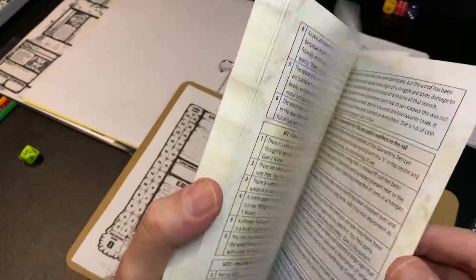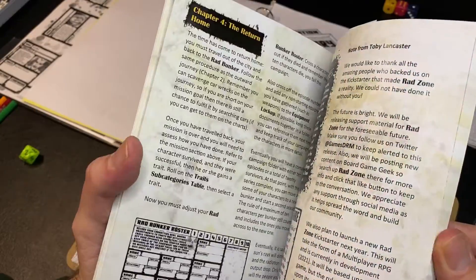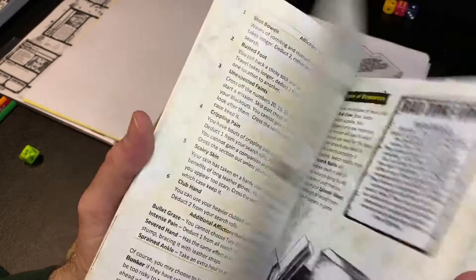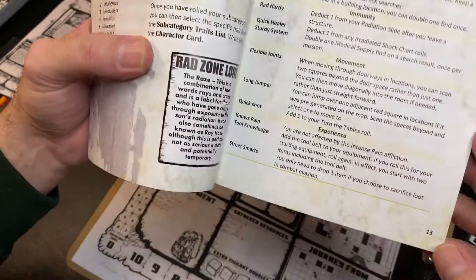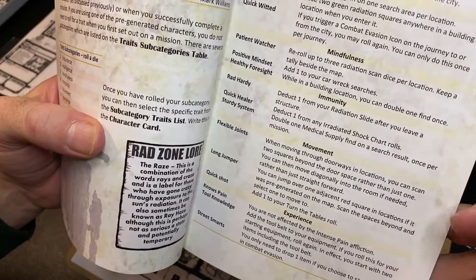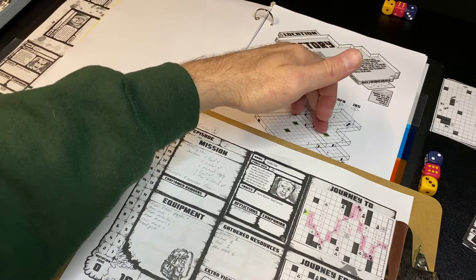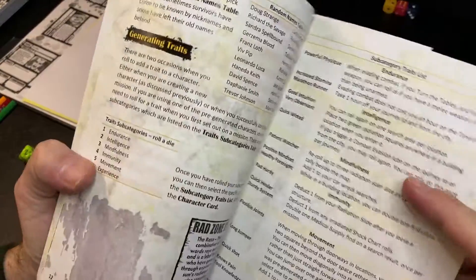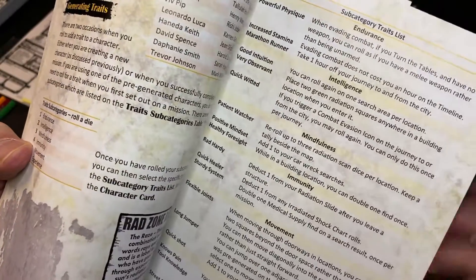The book is about 90 pages, but half of that is charts you're going to be rolling dice on while searching or having random encounters. The rules themselves are only about 40 pages and they're relatively simple. The traits come in different groupings: endurance, intelligence, mindfulness, immunity, movement, and experience. Xander's patient watcher trait means I can reroll up to three radiation scan dice per location. His good intuition trait lets me roll again on one search area per location.